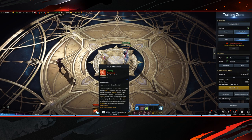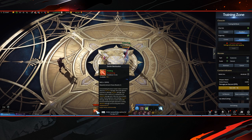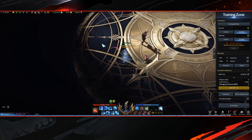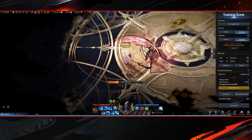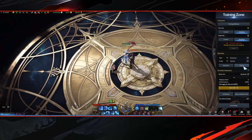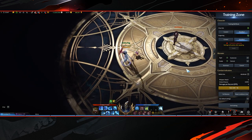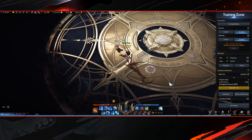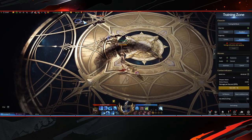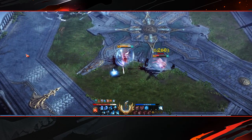That gives you 10 attack speed on your first engage, which can be a huge decider in whether you manage to catch someone or not. For the ultimate, I'm using the second one — the red one. You can use it in two ways: you usually want to hold down the button and do the entire thing. But in some scenarios, like if it's 5 seconds on the clock and you need to catch someone, you can just tap the button for extra mobility.